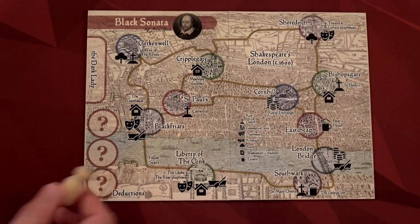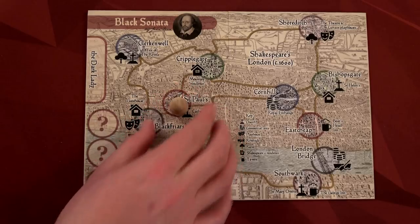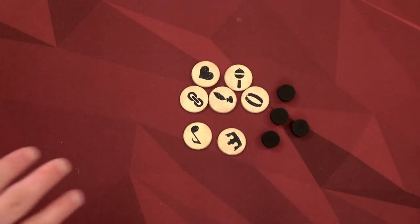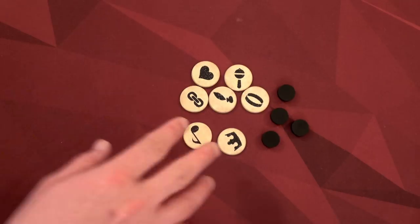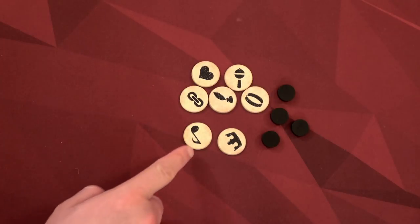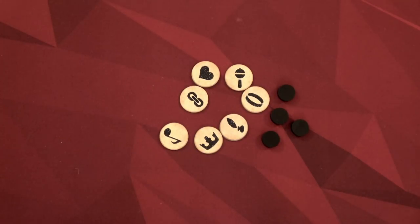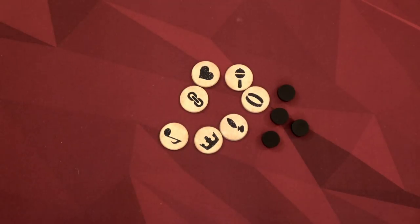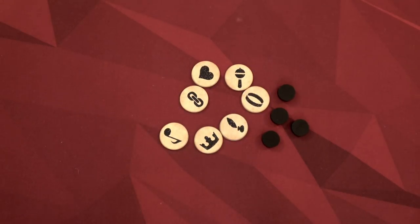Here we have our pawn and we get to start in one of these different locations. I like St. Paul's since I live right outside of St. Paul in Minnesota. You want to place these deduction tokens and these tracking tokens to the side of the board. These tokens are the different symbols that we are trying to guess for the dark lady — she might have these three icons here, denoting what type of person she is. For example, this music note means she'd be musical, this heart means she was a promiscuous lady.